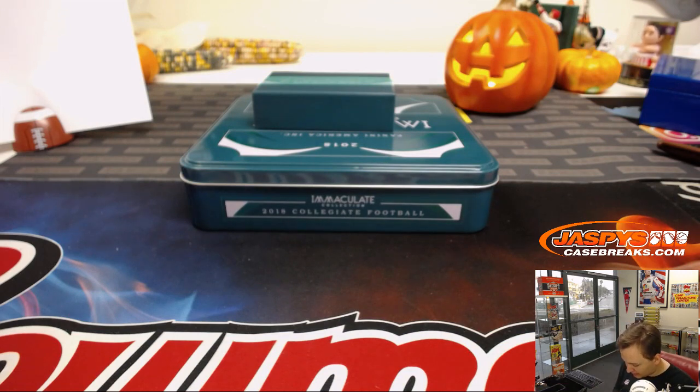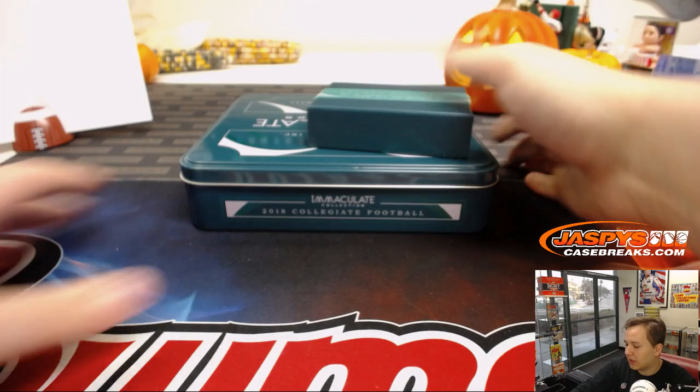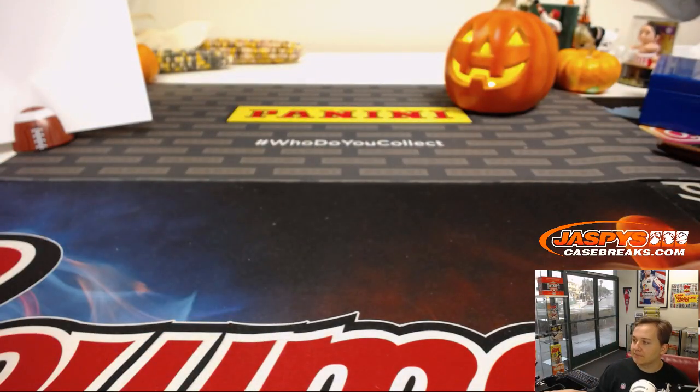So that's it — box number one in the books. Boxes 2, 3, 4, and 5 are in the store, so go check it out. Thanks everybody for getting in. Jazzbeescasebreaks.com — appreciate it.